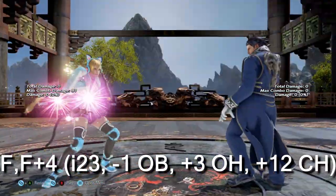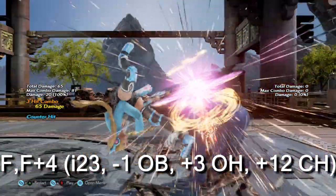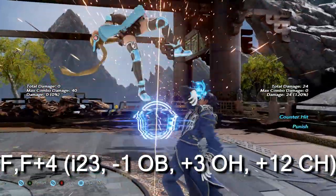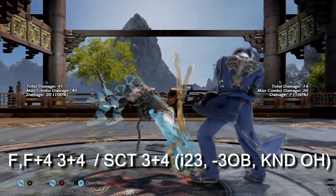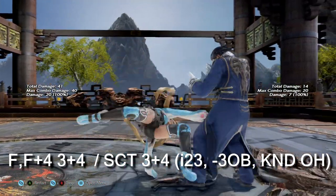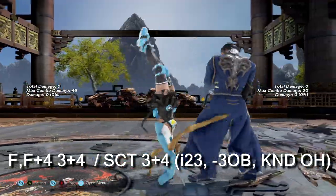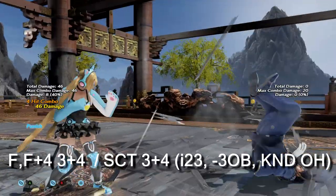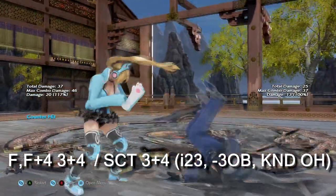Outside of the wall, forward forward 4 is easy to situationally counter hit confirm into full string 4 forward 4, 3+4, 4 for a ton of damage — though be confident in the counter hit, as the final hit is minus 16 on block. Forward forward 4, 3+4, also known as Scoot 3+4: this is the only move I felt was worth noting from her scoot stance, mainly because it's a safe counter hit launcher at only minus 3 on block, meaning you can safely access options like sidestepping afterwards. I don't feel a need to go in depth with her scoot stance as this is really its main use outside of combos.